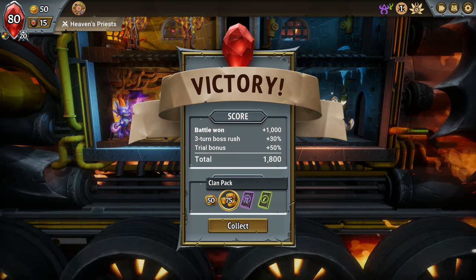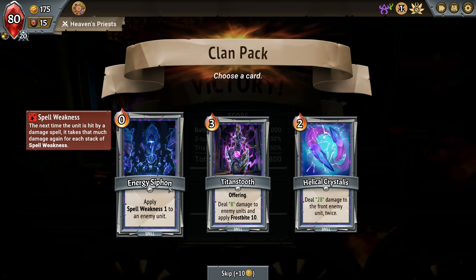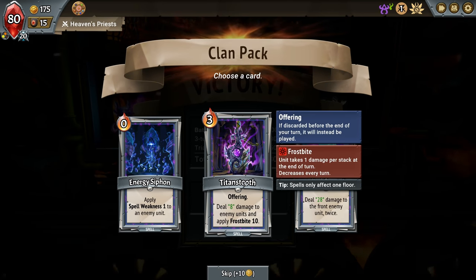Okay, 75, 50, and then the clan packs. Let's see what kind of stuff we're going to get here: apply Spell Weakness to an enemy unit; an offering is discarded before the end of your turn, it will instead be played; unit takes one damage per stack at the end of the turn with Frostbite, decreases every turn; spells only affect one floor — eight damage to enemy units and apply Frostbite of 10.